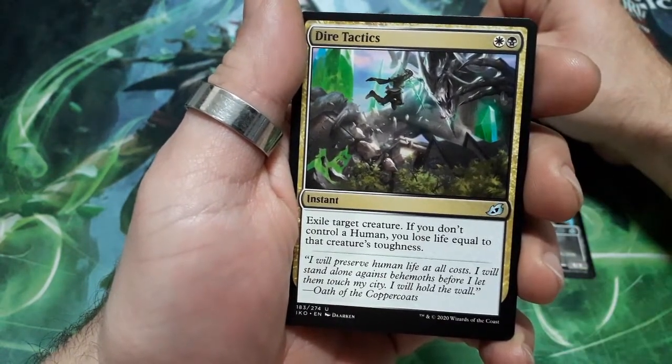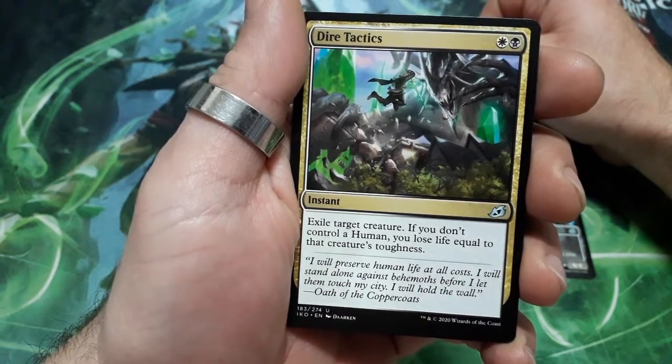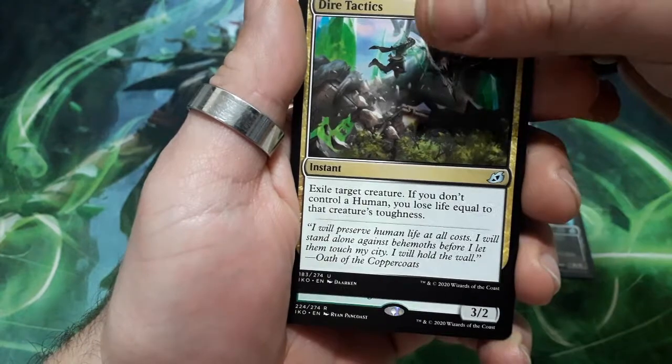Dire Tactics, two drops. Exile target creature. If you don't control a human, you lose life equal to that creature's toughness. And it's a rare.